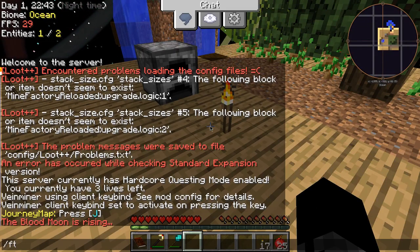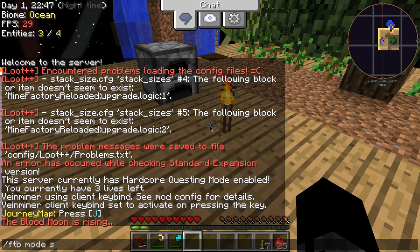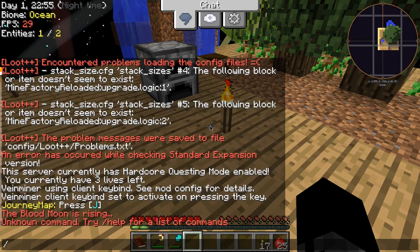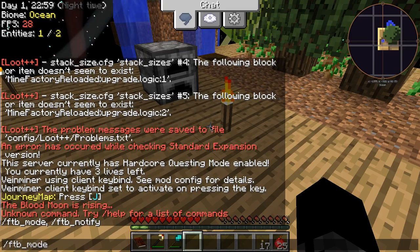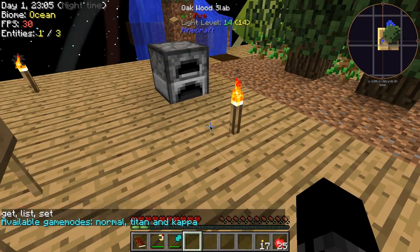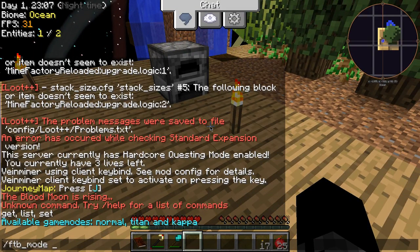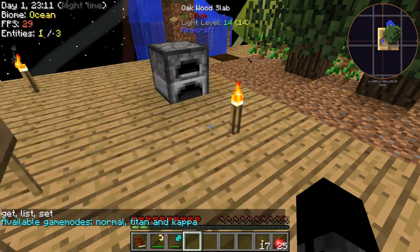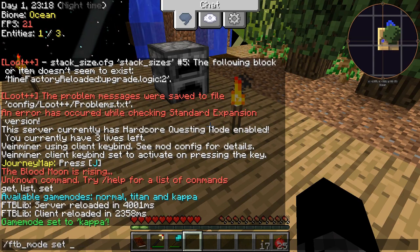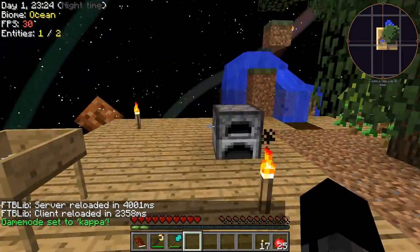And it's a plugin by the way. FTB... set Kappa. Nope. FTB — oh right, okay. List, so there's normal, Titan, and Kappa — we're going to the hardest. Set Kappa. That's not what you do. Okay, yeah, that was a bit of lag. I forgot that it does that. So the game mode has just been set to Kappa.